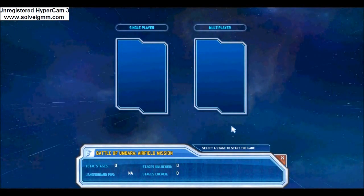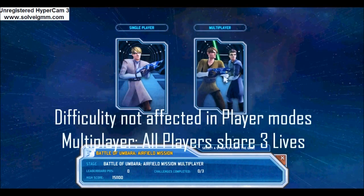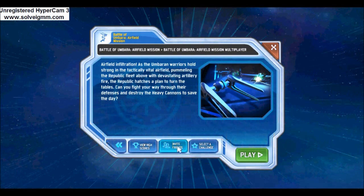Every mission instance has a single and multiplayer mode. Choosing either does not affect the difficulty of the mission. However, in multiplayer mode, your team shares the three lives you are given. Each mission also has three challenges. Look for the collections guide later in the guide for more info.